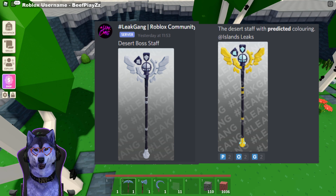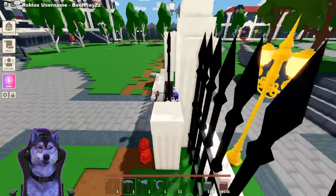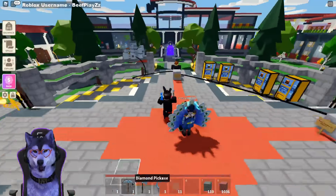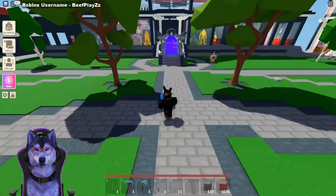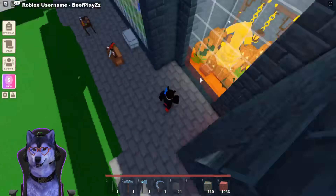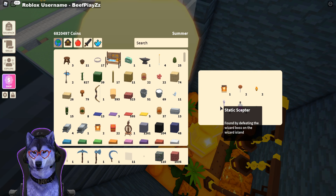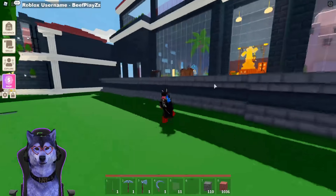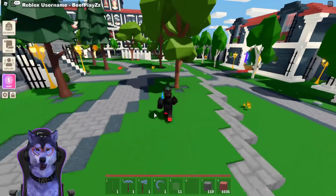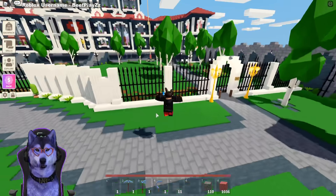The next thing is the desert boss staff. There are two different types shown — the golden-looking one is the predicted one for Islands. It goes back to other stuff that was added — I think it was called the scepter. I'll head to the scepter over here to show you what I mean. So this is the static scepter — I'm not going to use it in a published game as it causes lag — it kind of has the same design but is different. Let me know in the comments what you think it does — maybe it shoots sand or something.